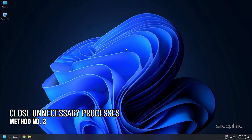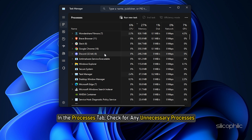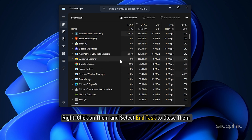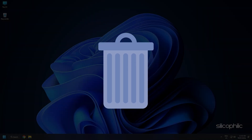Method 3: After updating the graphics drivers, make sure to close any unnecessary programs running in the background. Right-click on the taskbar and select Task Manager. In the Processes tab, check for any unnecessary processes, right-click on them, and select End Task to close them. Apps like Discord, GeForce Experience, Google Chrome, and NVIDIA ShadowPlay are some that you should close before playing games.